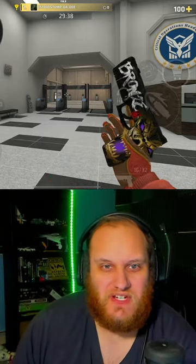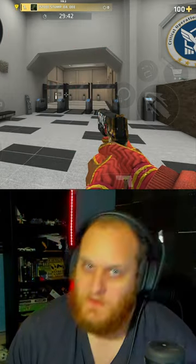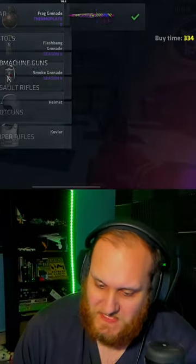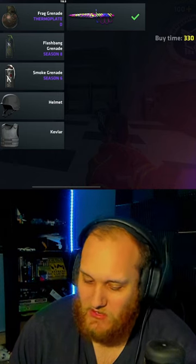You guys have asked for it. Here's everything you need to know about the armor in Critical Ops. Armor can be found in the gear tab in the buy menu, where the helmet costs $300 and the Kevlar costs $600.